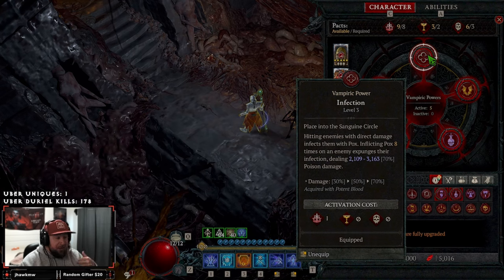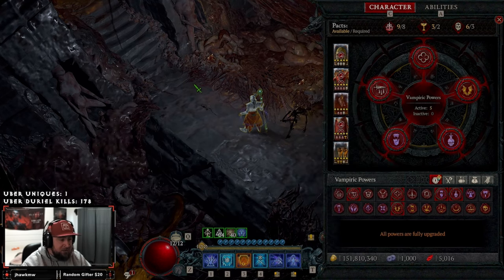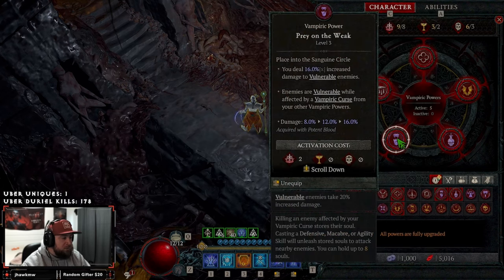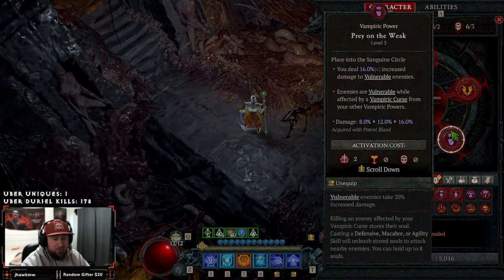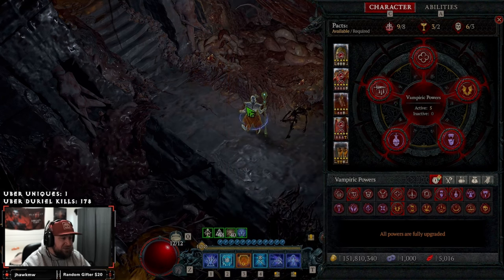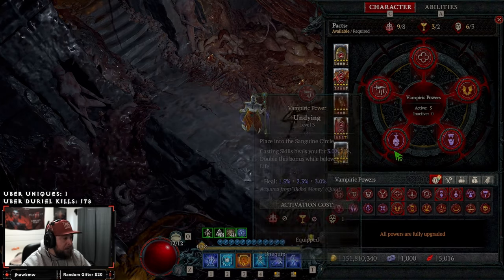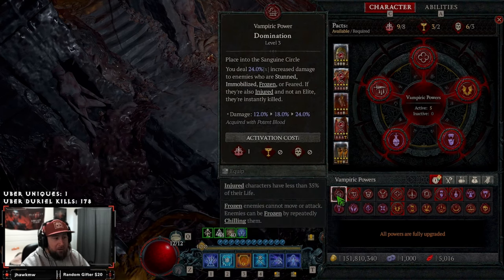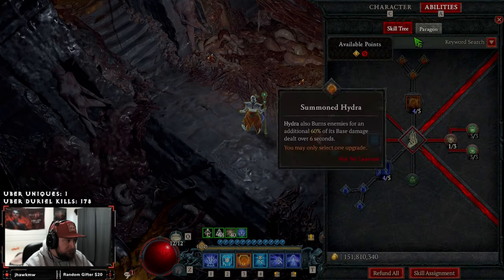For vampiric powers: Infection — hitting enemies with direct damage inflicts them, and at 8 stacks we deal poison damage adding another element for Tal Rasha's. With how many Charge Bolts we fire this is easy to proc. Metamorphose paired with Prey on the Weak — we dash, they get a curse, become vulnerable, and we deal increased damage with vulnerability. Ravenous for attack speed on lucky hit, which is huge since we need to spam bolts — we do attack slower with a two-handed weapon. Finally, Dying for every skill cast we heal, helping survivability.